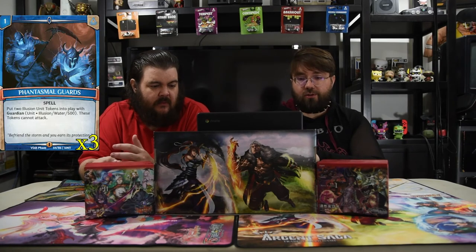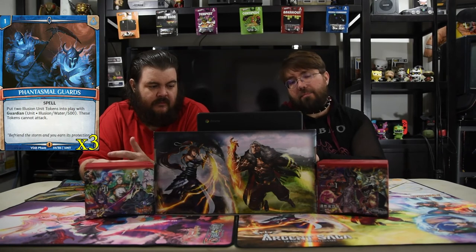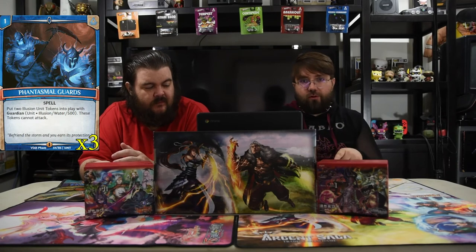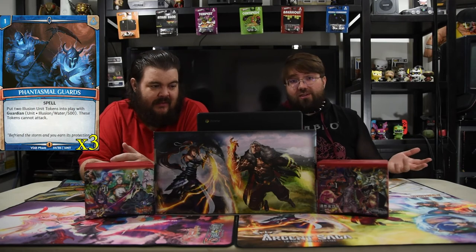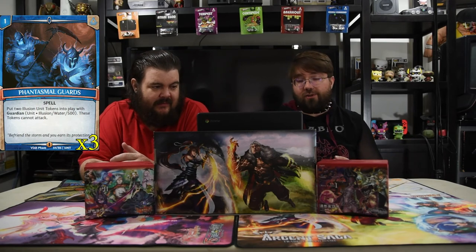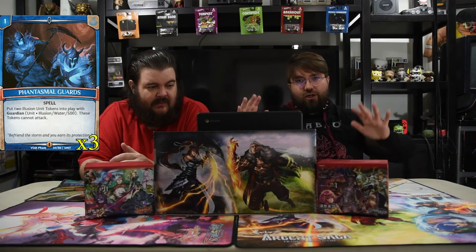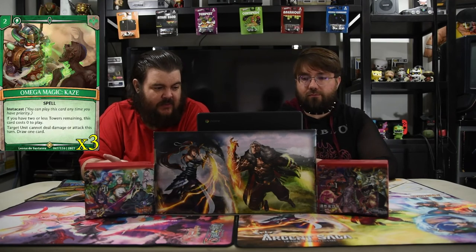Also working with that one-drop is Phantasmal Guards — a one-drop that puts two illusion unit tokens into play with guardian. They have 500 power and can't attack, but you pay one and then one more per token and they're 1000 now. You can board as many as you want because it says unit comes into play and those are units, so you just pump them up and have ginormous 3000 blockers.